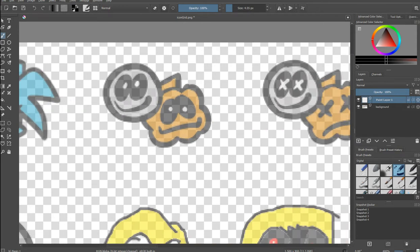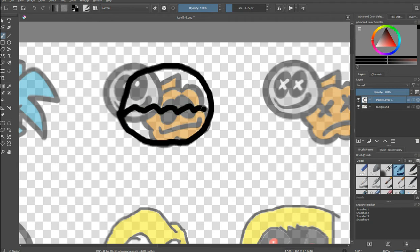So zoom in — that's the best way. Now you do this. You don't have to draw me; draw your own character. First make the body without a face, but if you want to be angry with a red face, you can do that — it will just cost more time.